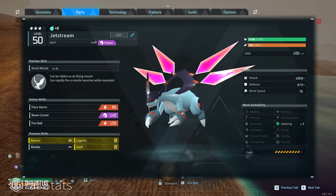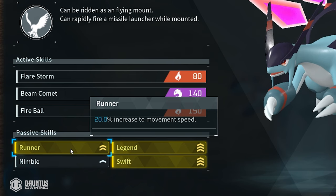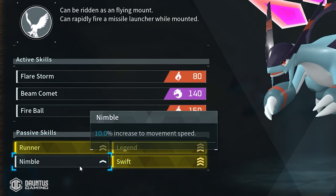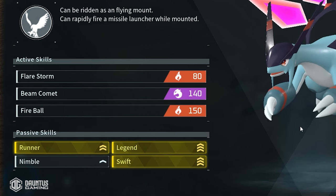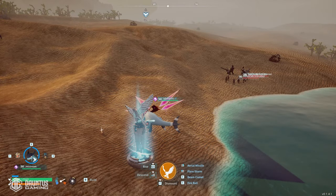If you guys do want to get a Jet Dragon like this, it is the fastest Jet Dragon in the entire game with Runner, Legend, Swift, and Nimble, so it's incredibly fast. Refer back to my previous video on how to get the fastest Jet Dragon if you're interested and get one for yourself, but this is very simple.